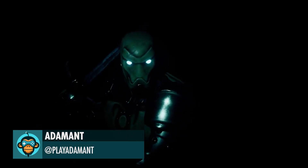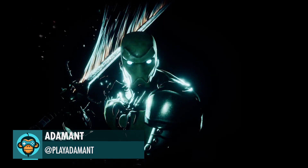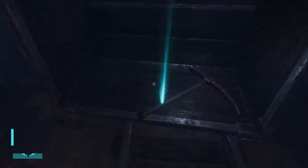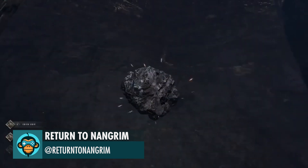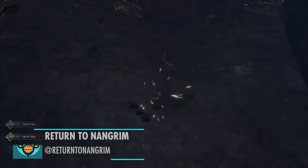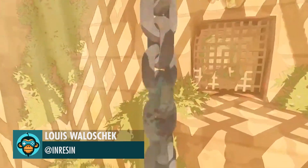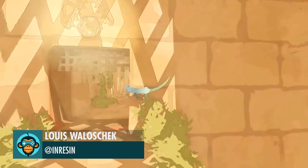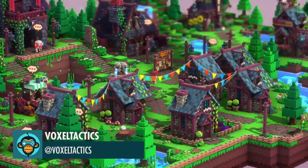Random Flex by Adamant. Grab your pickaxe and let's get mining by Return to Nangrim. A Dashing Entrance by Louie. Working on Camera Controls by Voxel Tactics.